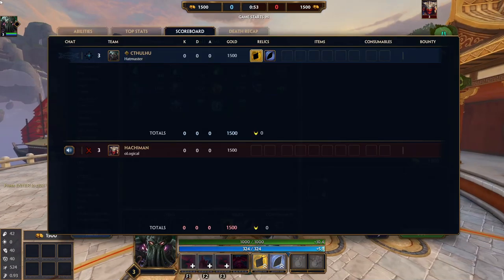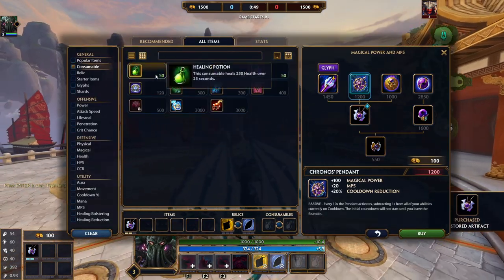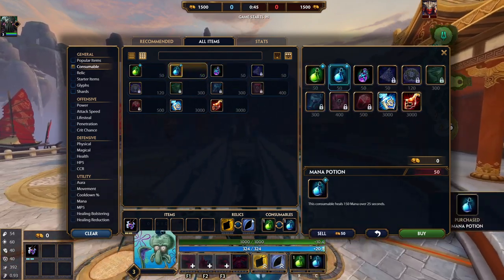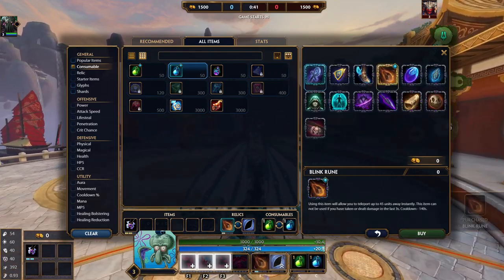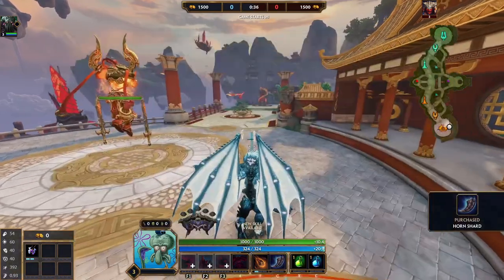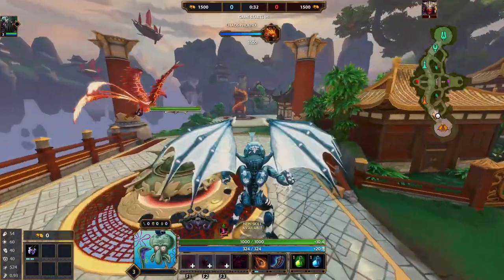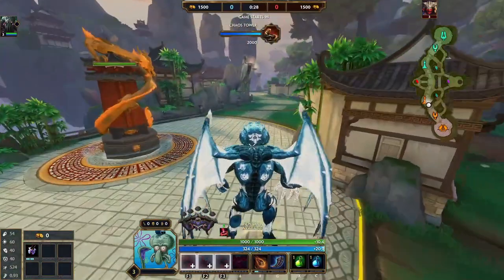All right, here's my idea: we're gonna go full cooldown and we're gonna win. It's as simple as that — full cooldown with some power, rushing Chronos Pendant. I think I could start Blink second. Going Horn Shard to reduce our cooldowns. I don't actually use Cthulhu diamond skin that much; it's pretty good.